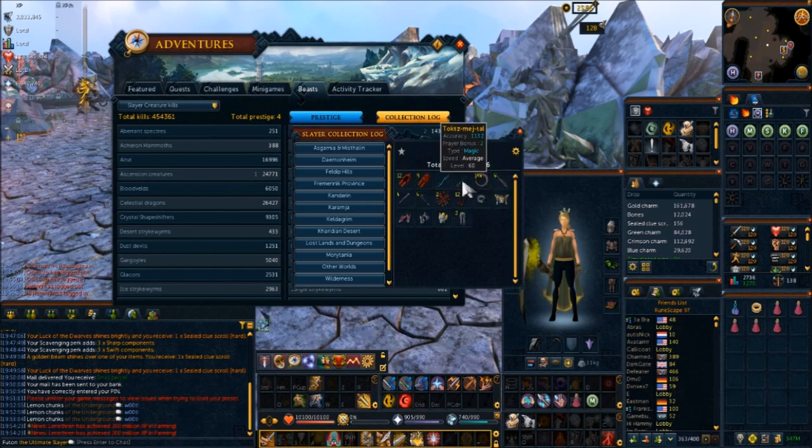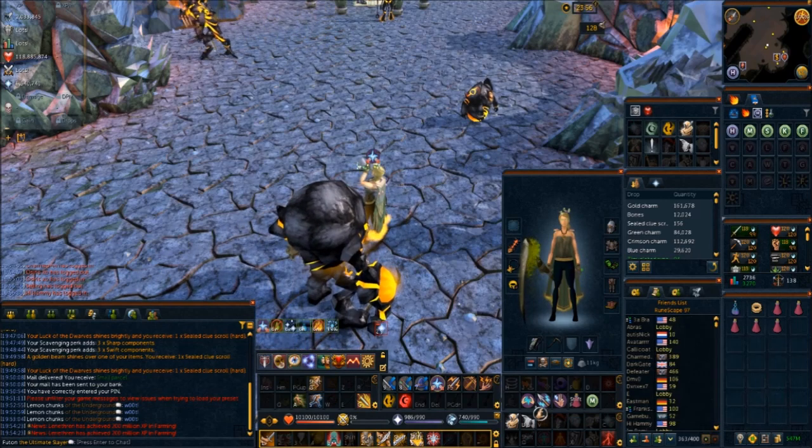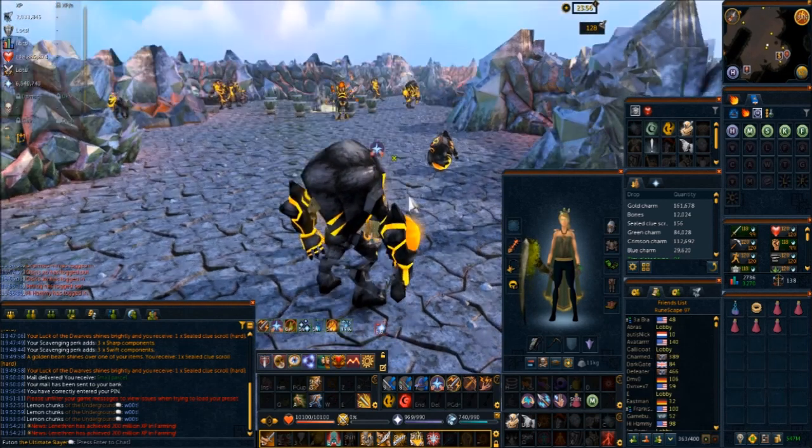Note — according to Old School, the obsidian cape is a 1 in 4,000 drop rate. I have no confirmation on that, but I actually got mine out of the Fight Cauldron because I got the ring first. Basically the real method here is just overload pot up — it's plain and simple.